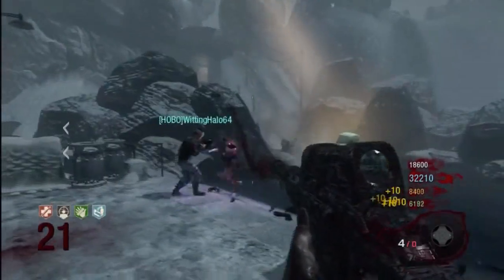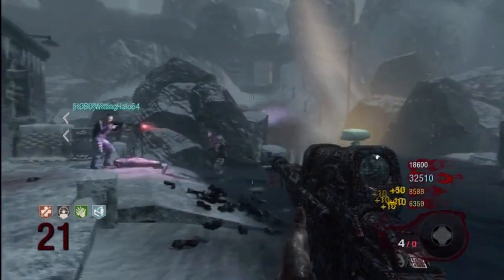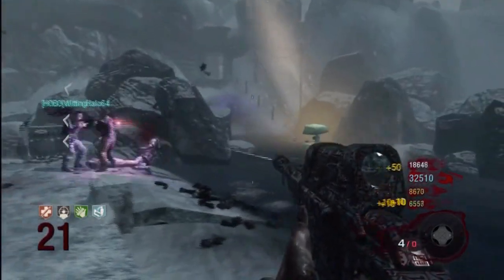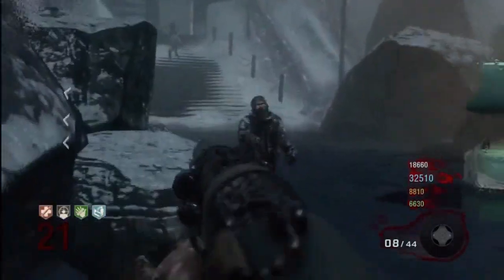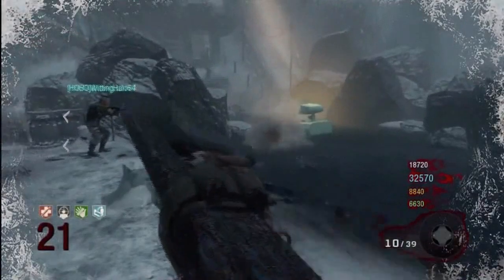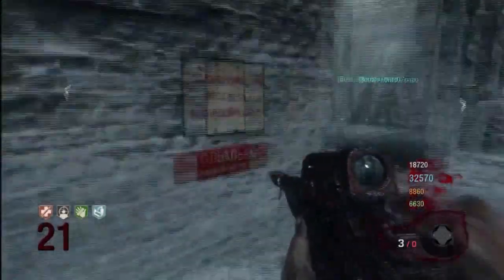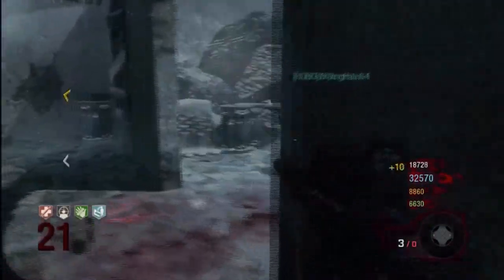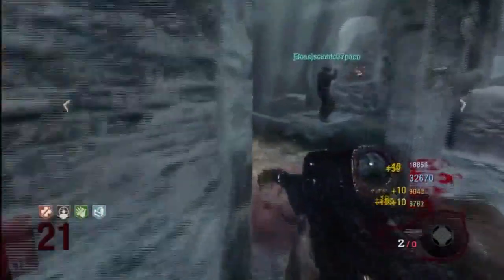The next and final category is Most Kills with One Shot. This one obviously goes to the Scavenger again because it just disintegrates every single zombie in its path. Unlike the Blundergat, it stays more powerful — unless you're using the Sweeper, but then again the Sweeper can only kill one with one shot, while the Scavenger can kill all 24 zombies with one shot when playing solo. So overall, in my opinion, it's going to be the Scavenger that wins.